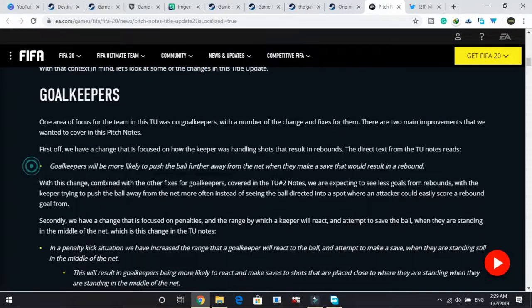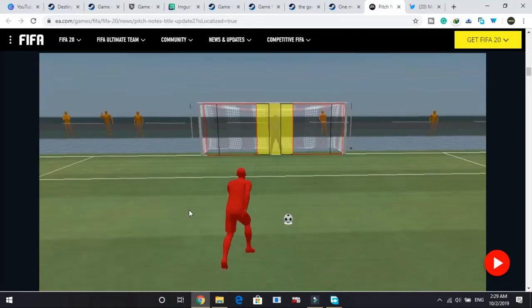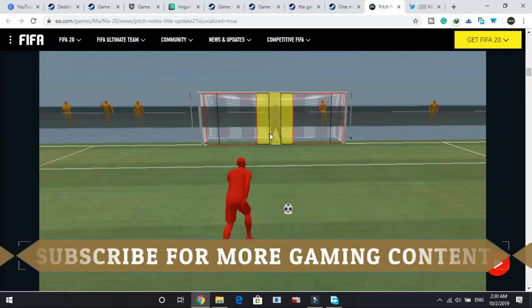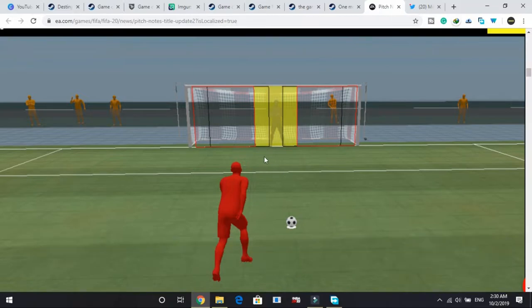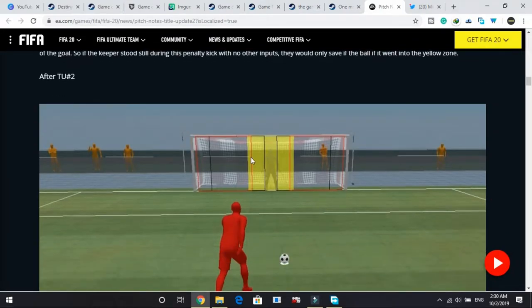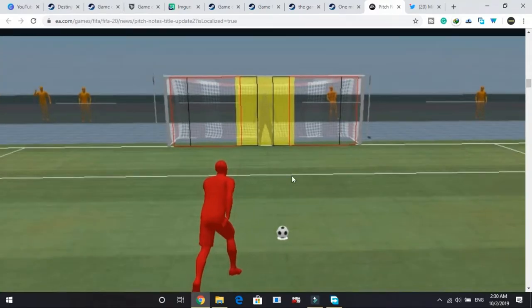First, goalkeepers will be more likely to push the ball further away from the net when they make a save that would result in a rebound. They have also made changes to penalties, explained with the help of an image. The yellow box shows the goalkeeper's range for saving a penalty when standing still — they have now increased this range, extending it on both the left and right sides, making the keeper more likely to save the kick.